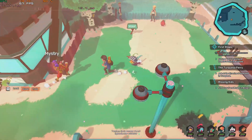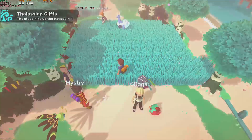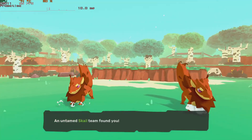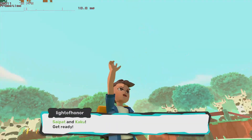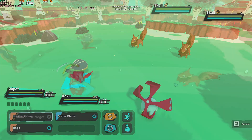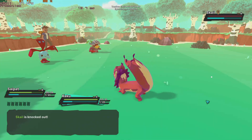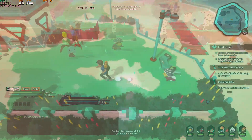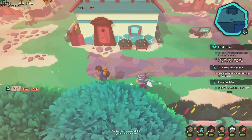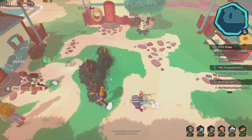Temtem at ultra quality settings 1080p also plays above 60 FPS at all times, outside of performance stuttering induced by asset loading. For the best experience you will want to enable the 60 FPS frame cap, since going above that actually induces more stuttering, so playing with a capped frame rate is the best way to go.